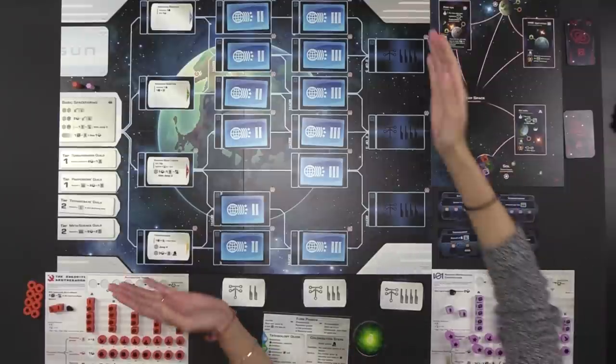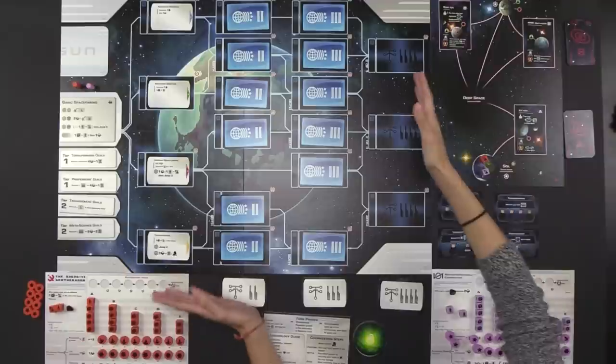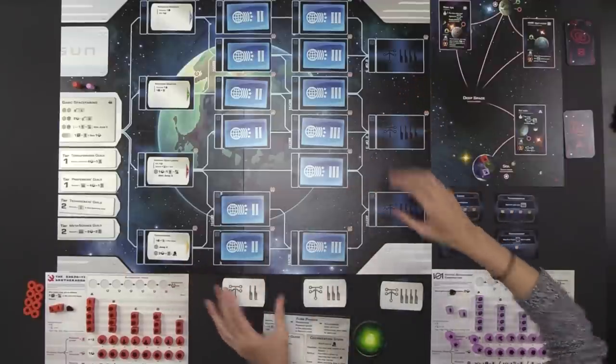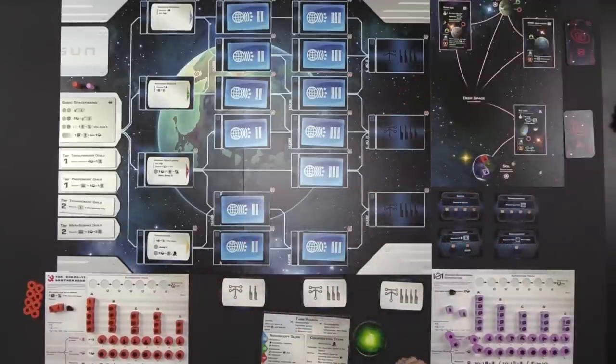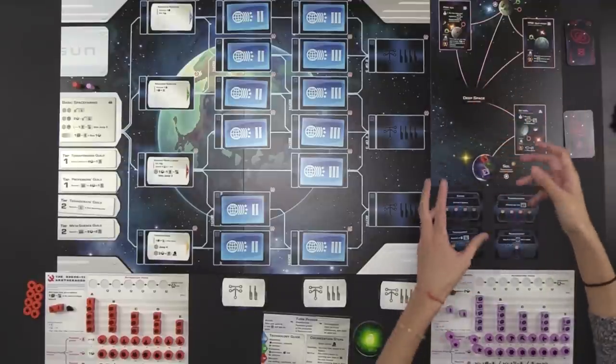What we have here is the tech tree that Naveen was speaking of. This is the main juice of the game. This is pretty much what the game is built on. We'll be describing this in a second. But up here, we also have the exploration board — a little bit more juice as well.